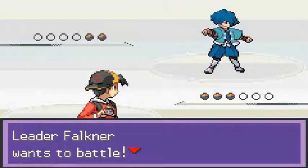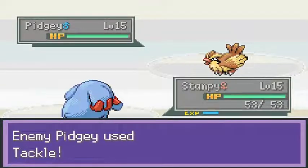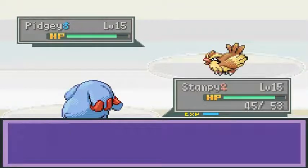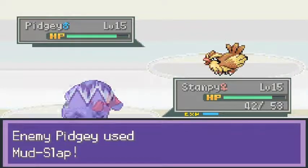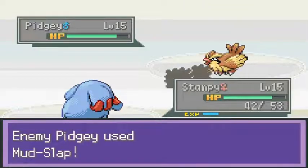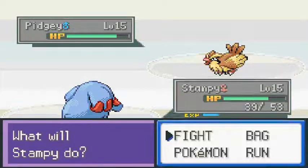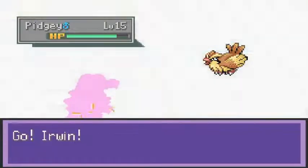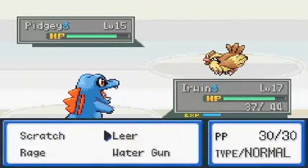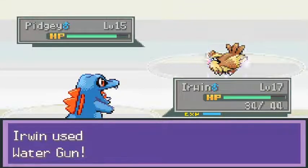Alright, let's do this! Here it is — our first gym battle in Liquid Crystal against Faulkner the bird type trainer. He has a nice team; this guy's at level 15. Holy crud! There's that mud slap — it lowers our accuracy. That's probably why odor sleuth is good. Let's switch out to Erwin and use water gun. God, I really really hate that mud slap attack right now!